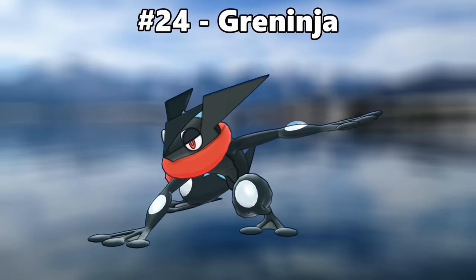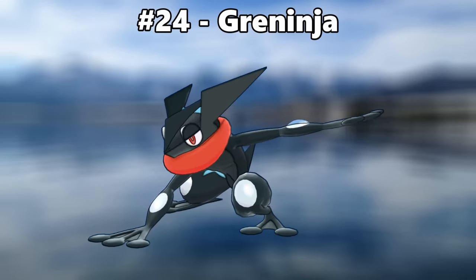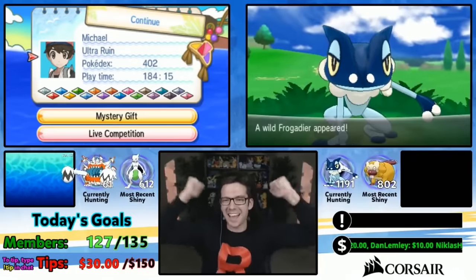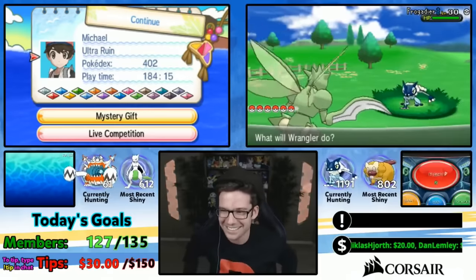Number 24 is Greninja. This color scheme makes Greninja look a lot more like a ninja, and therefore way more fearsome. [Shiny Greninja reaction — it looks sick!]